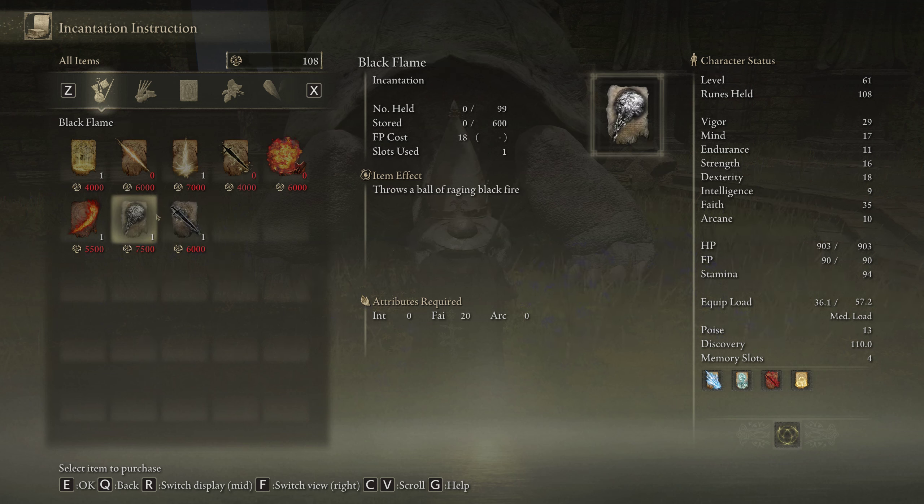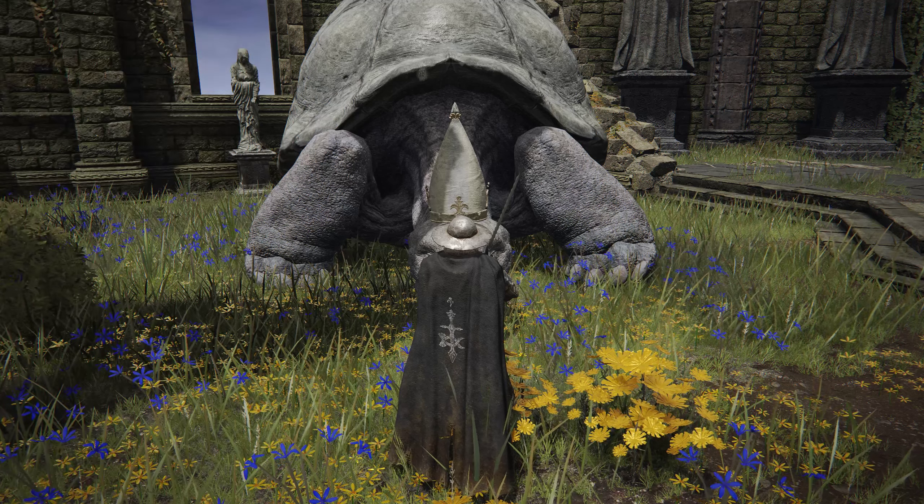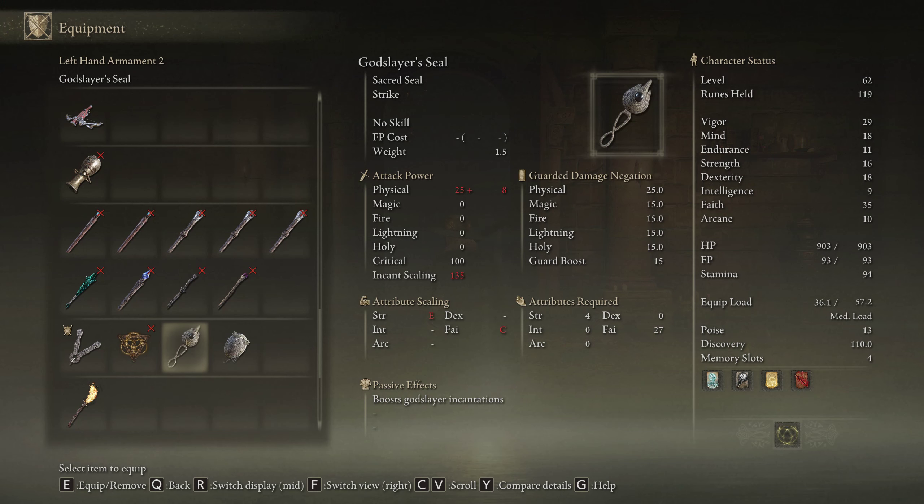How's it going? This is another Elden Ring video. In this video, I'll be showing you a couple spells and how to get a seal. The two spells are Black Flame and Black Blade, and the seal is the God Slayer seal.